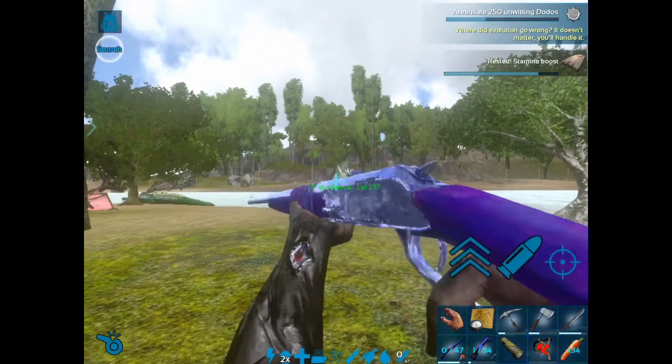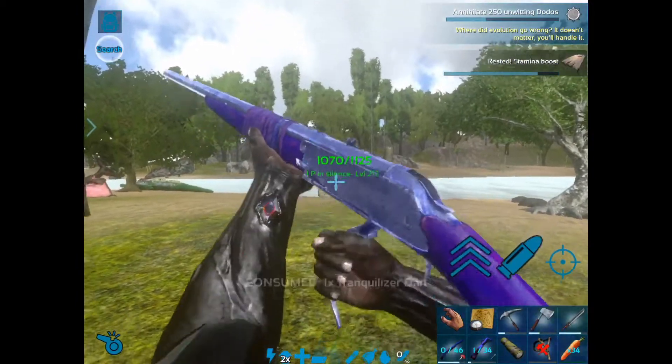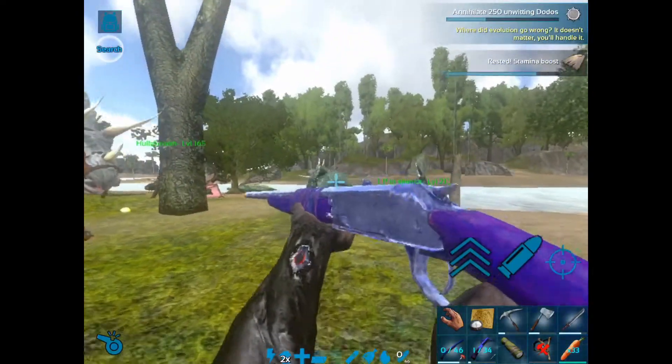A way to tame them is to go on a high rock or outrun them. You can also use distractions like pterodon stylos or other distractive dinos.